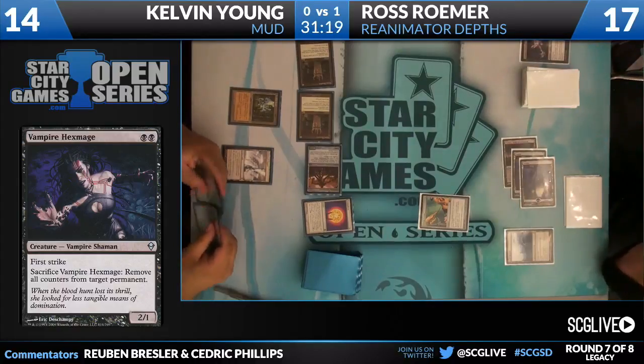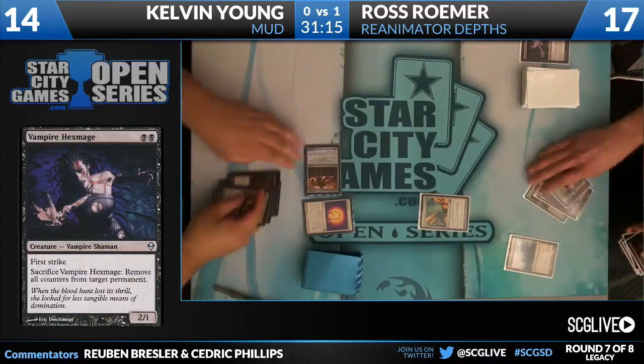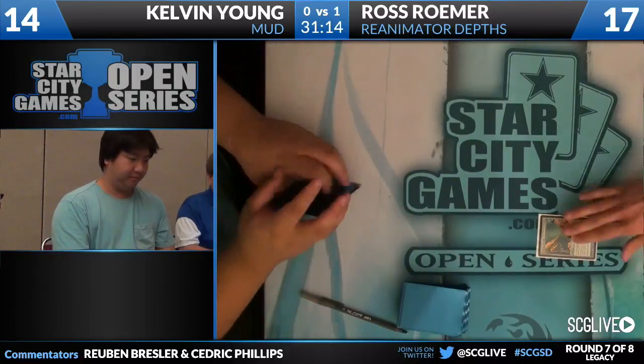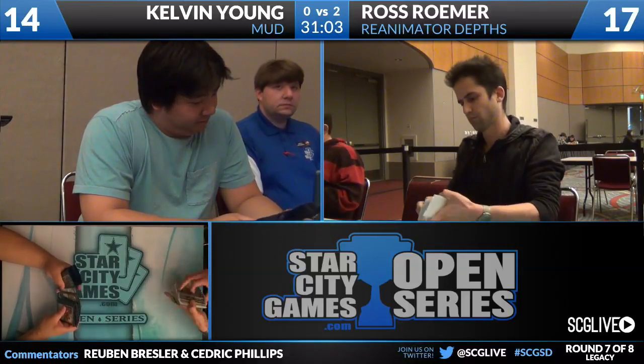I don't even think we're going to see a block — we're going to see a 20/20, and that's going to do it. Ross Romer — Legendary Flying Tokens is probably what the deck should have been called. LFT. LFT is going to win this round. Game one goes to Urami, game two goes to Marit Lage.